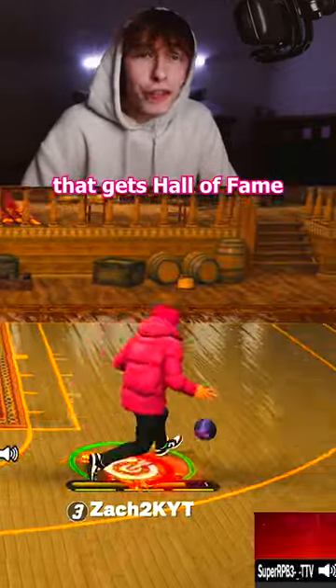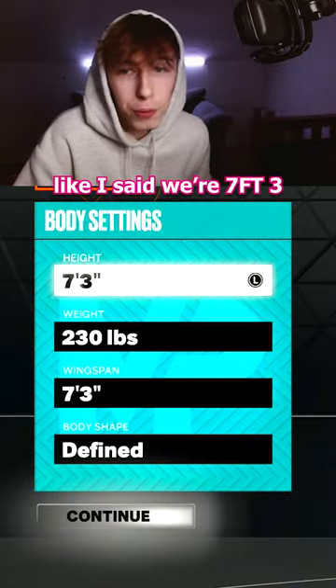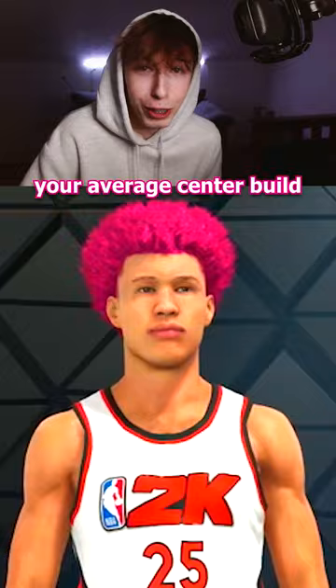This is the 7'3" center build that gets Hall of Fame Quick First Step and a 93 overall. We're 7'3", 230 pounds, and we have minimum wingspan. This is not your average center build.